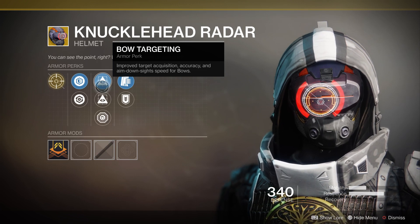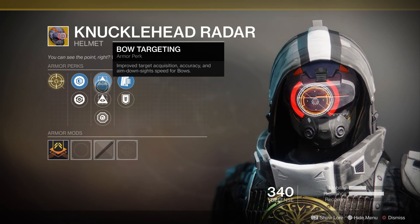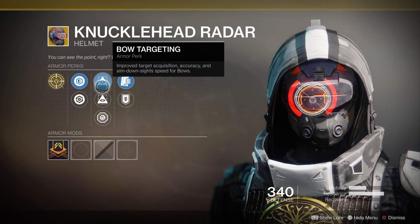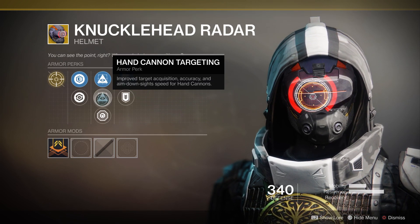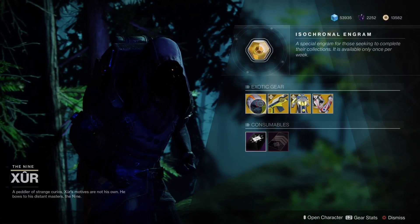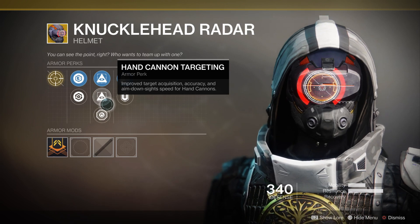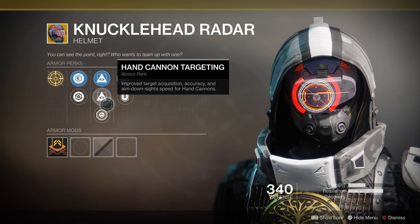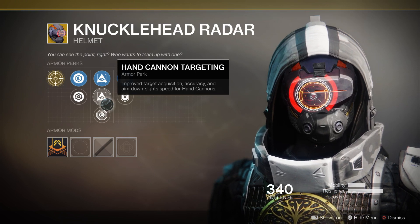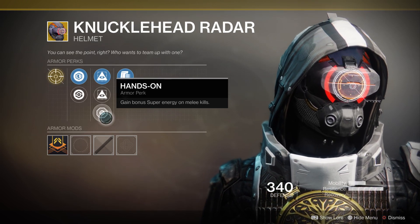For the Forsaken mods on Knucklehead Radar: it has Bow Targeting, which is improved target acquisition, accuracy, and aim down sight speeds for bows — very big for when bows drop on Tuesday. Next is Hand Cannon Targeting, which improves target acquisition, accuracy, and aim down sight speeds for Hand Cannons. And the last is Hands On: gain bonus super energy on melee kills.